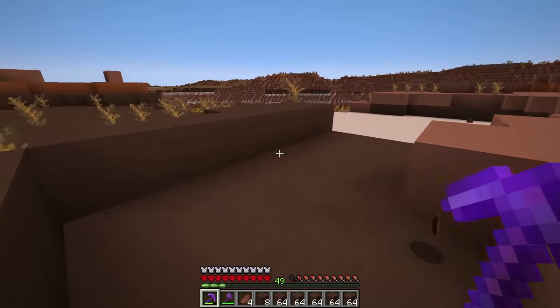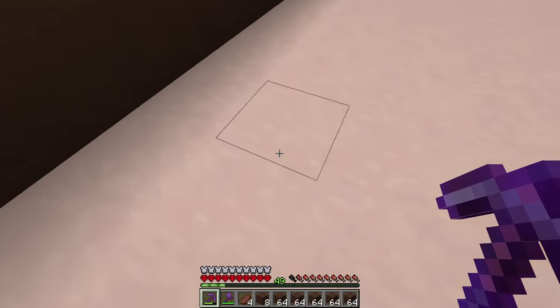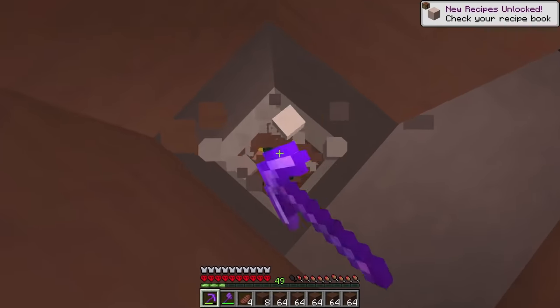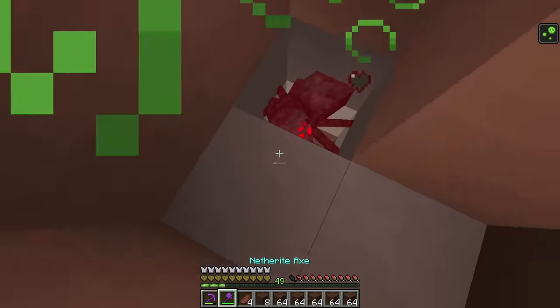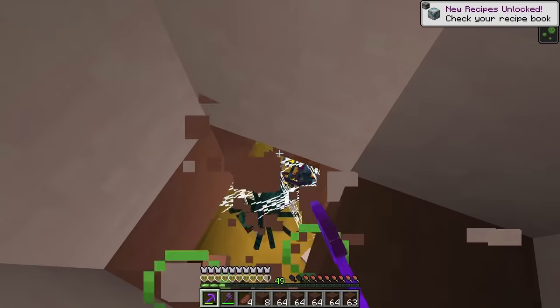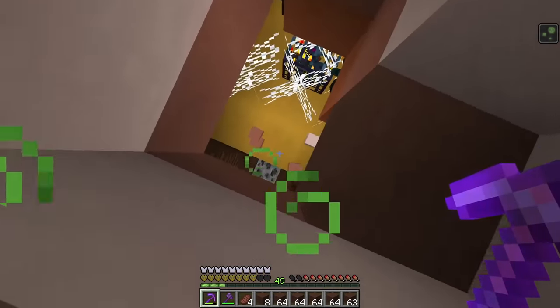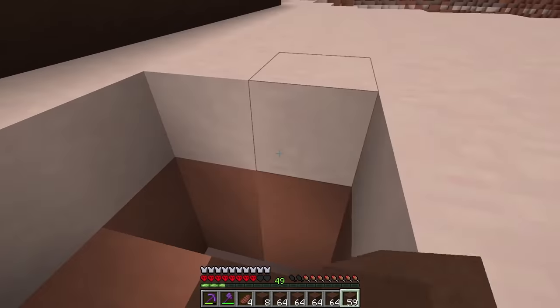I've been mining for like 10 minutes and I can't stop hearing spiders. For a second I thought the sound was coming from real life. Where is this spider noise coming from? I'm literally above surface. Oh my god, they're poisonous. There's definitely a spawner in here. I'm not sure how that's even possible, having a mineshaft like six blocks down, but there's a giant spider nest in there. I am out.